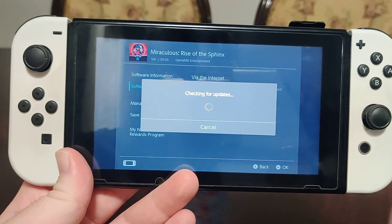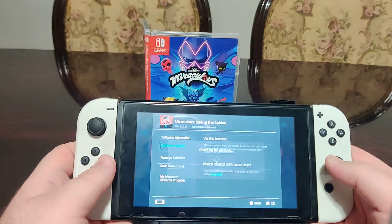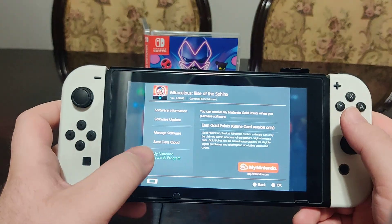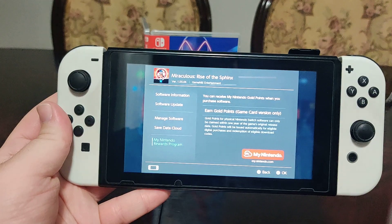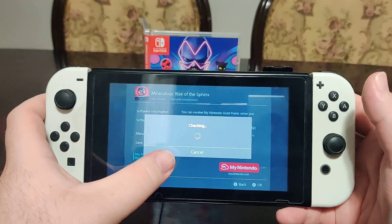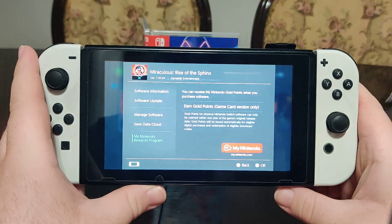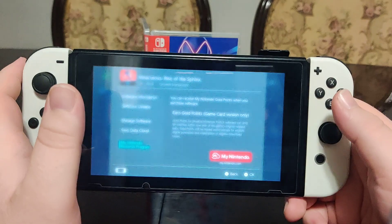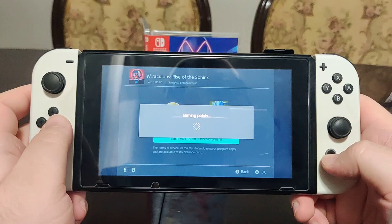Let's see if there's an update. Taking longer than normal to check that. And there is an update available. Let's see if we get any points for this release. Nope, passed expiration for that. So let's try my European account. And an error — I don't know why this is giving me issues. Let's try it again. And we get 70 points for that release. Nice.